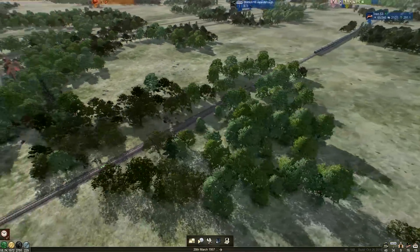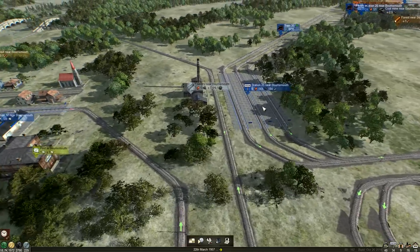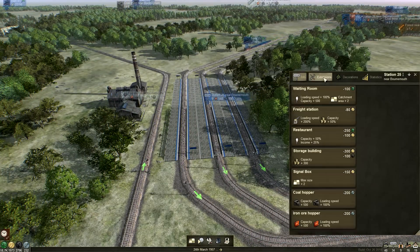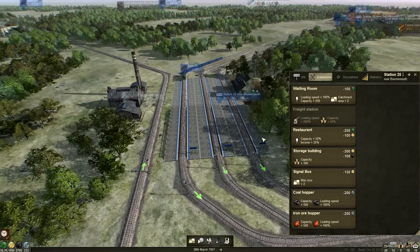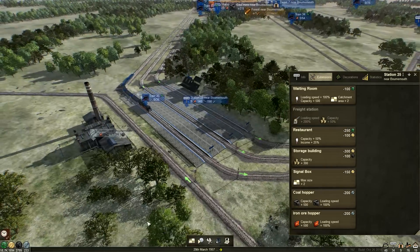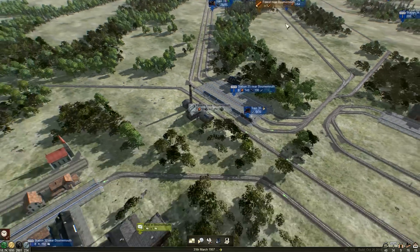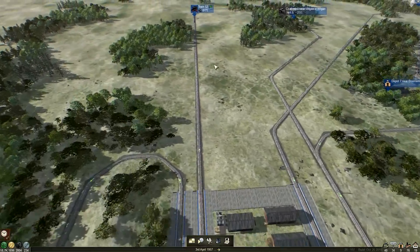Before we head off, let's just check things are going according to plan over here. One thing I have noticed is we could probably be building some extensions because this takes wood tokens, which we have an abundance of now. We've got loads of cash tokens and loads of coal tokens. This we're a bit stuck on at the moment, but it didn't really help that this whole section here was a little bit screwy for a long time.